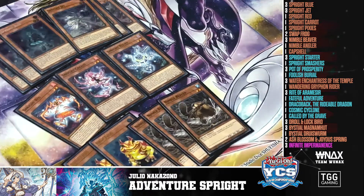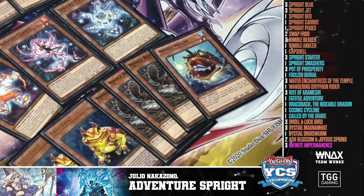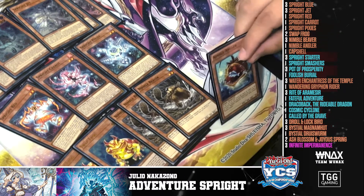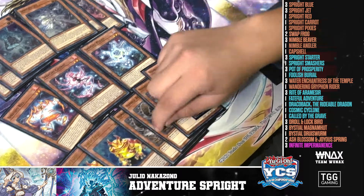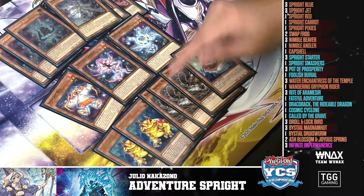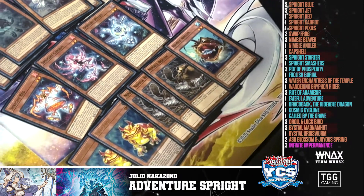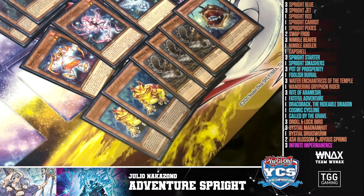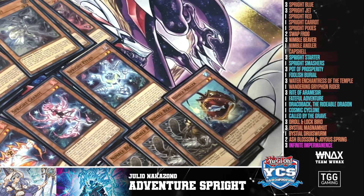I played the Nimble package — three Beaver and one Angler. I was going back and forth between two Beaver one Angler or two and two, but I stuck with three and one because during testing I'd open Angler and one Beaver and I didn't like using Angler's effect just for the one Beaver. So I went three and one. It came in clutch — I'd normal summon one and when I opened Fateful Swapper I was able to do the other two and just get more bodies on board.